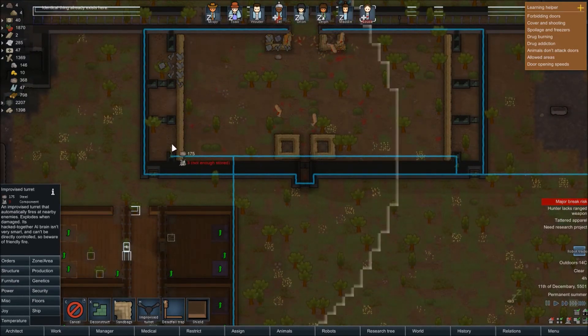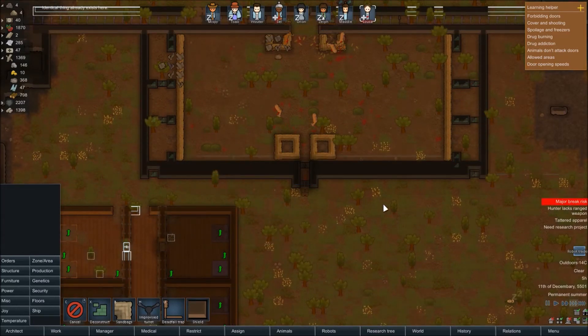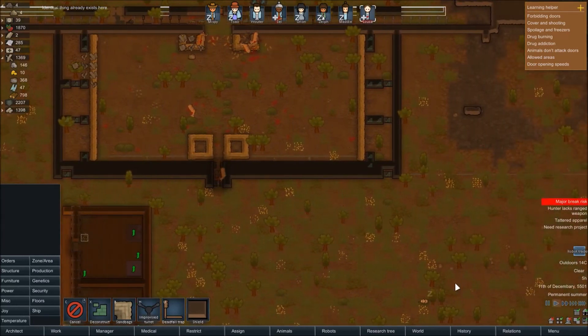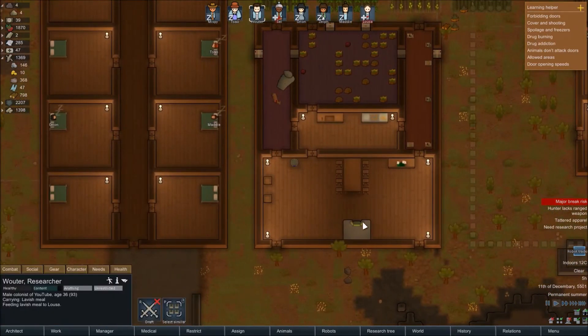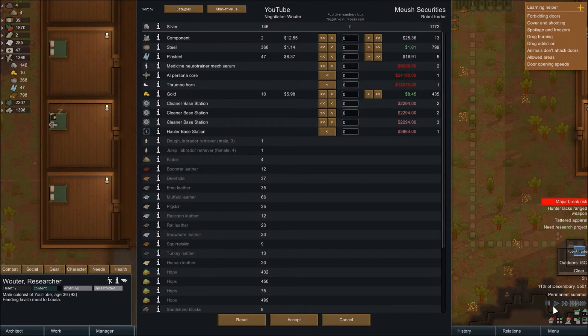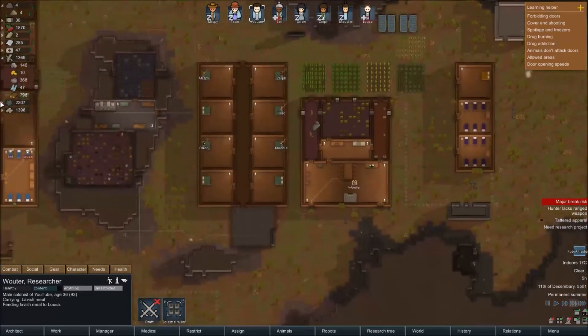A load of turrets please. There's a robot trader - this is what I've been saving our money for! Wooter, please can you speak to the robot trader? I want to get a cleaning robot - another hauling robot would be fantastic but a cleaning robot would be good enough for now. 2,000 - we do not have any chance of getting another one yet. It's a shame because I'd love to get another one, but no chance at the moment.